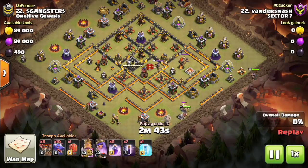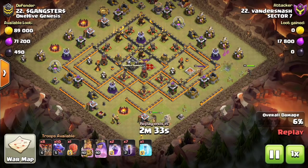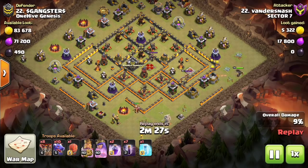Hey guys, what's up? Bisectatron here with the next video. Today we are talking about the Bat Spell, specifically that Bat Spell Dragon attack strategy that's been working so well recently. And is it still something you guys should be considering doing? Is it still working? Does it suck now? Was it a one-time thing or is it here to stay?